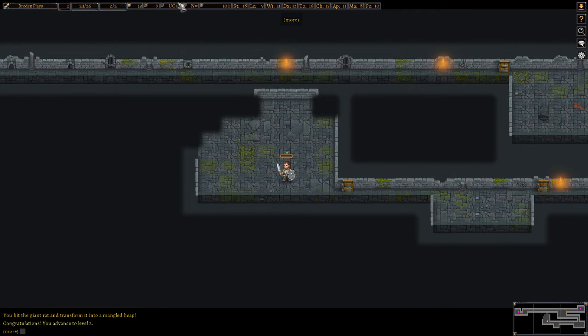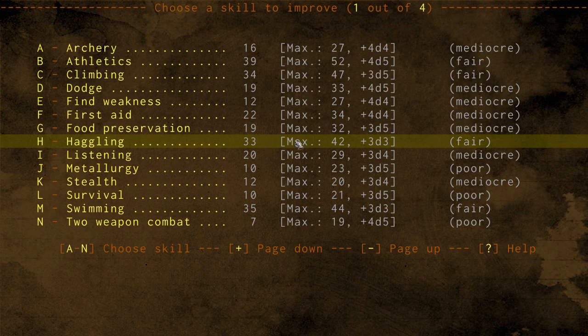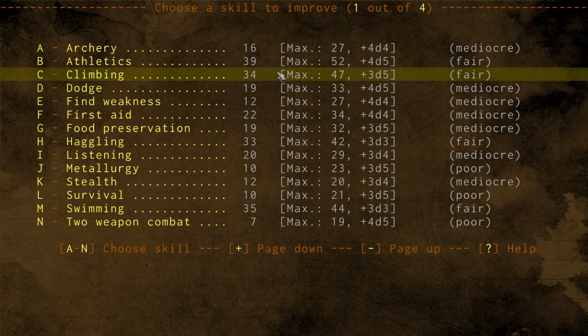I'm going to go over the interface quickly — after I level up. When you level up, you're able to click 'choose a skill to improve.' The reason I chose a human is that up here on the left, it says one out of four — I get to improve four different skills because of the class, race, and everything else I chose. If you choose a certain class, you might only get two or three per level. I've had as many as five per level because of my birth sign.